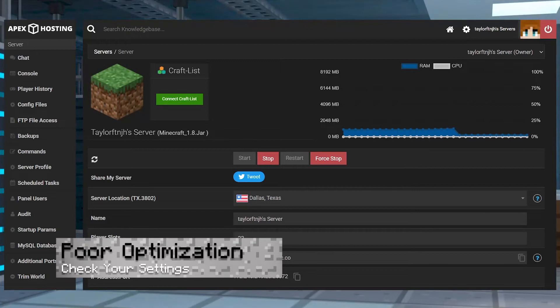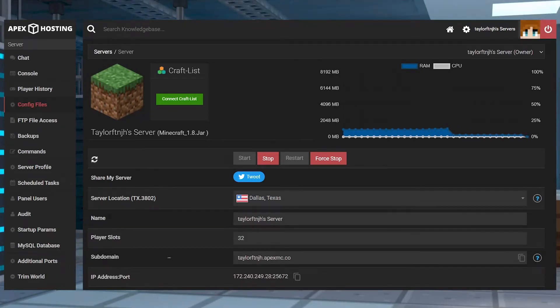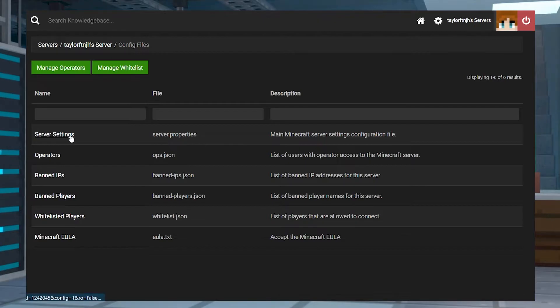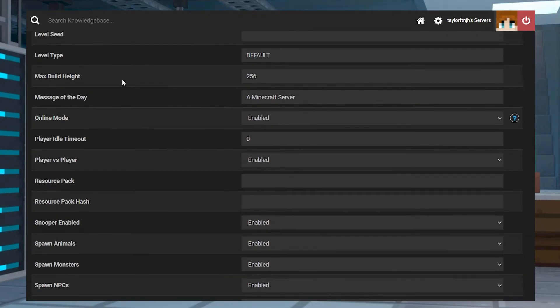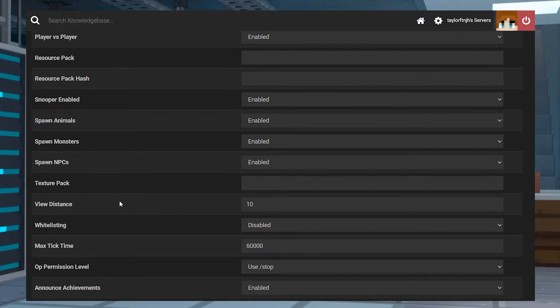If you've looked and you have minimal mob farms, entities, and machines, but you're still experiencing lag, then the server settings are most likely the cause. There are a ton of options for bucket-based and modded servers, so it can be difficult to know which ones help with performance. Typically, the settings relating to entities, chunks, and redstone are the ones to check first.